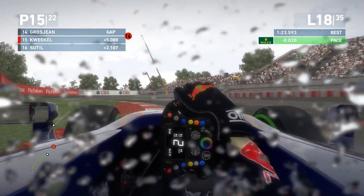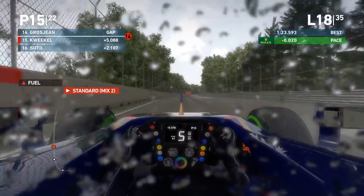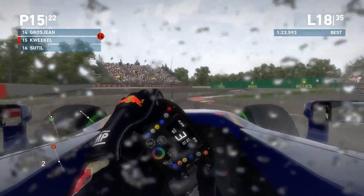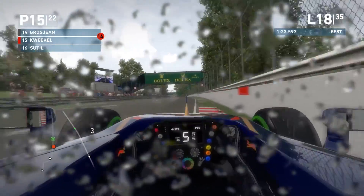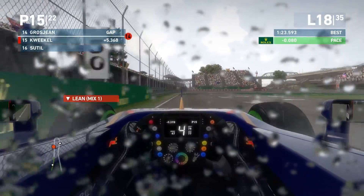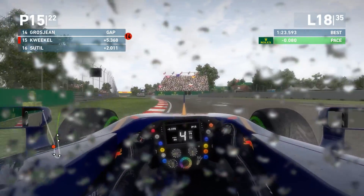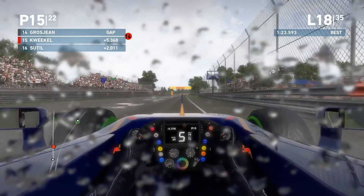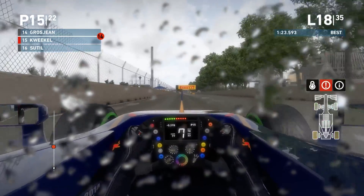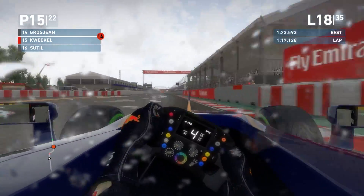Skipping to lap 18: five seconds is the gap to Grosjean. It looks like we might have to give up on that 14th place for now because it's still pretty wet. But it's starting to get drier and drier, and we are creating a gap to Sutil behind — which is good. Grosjean is pulling away though. Visually the track is starting to dry up; hopefully in two laps we'll be on slicks. Off the racing line there are quite a few puddles of standing water, but the racing line itself looks okay-ish.